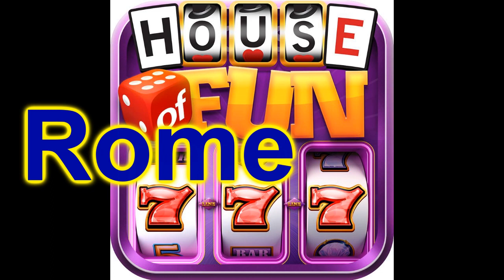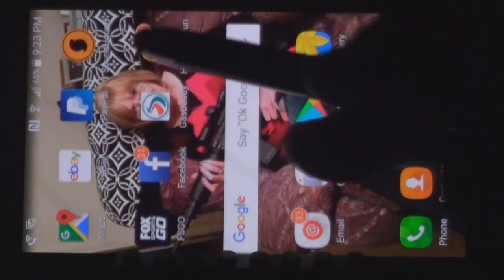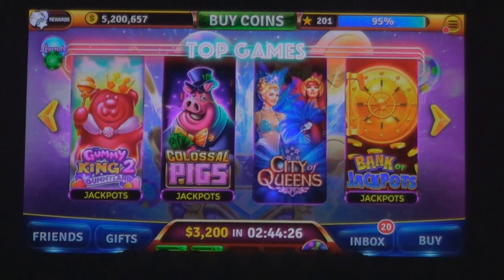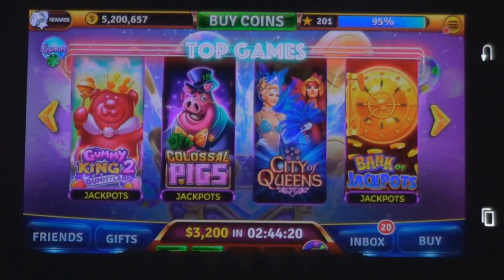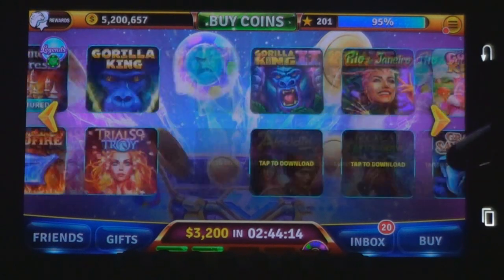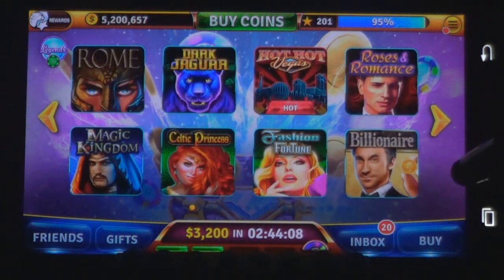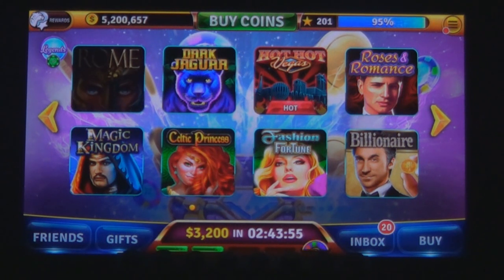We're playing one of the House of Fun games called Rome. Let's see what this game is about. Hit the icon and it'll load the game. It's not one of the featured games, but we'll go find it. The higher levels you go, the more slot games you can download. I'm on level 201 — there it is, Rome. It's loading, or downloading.